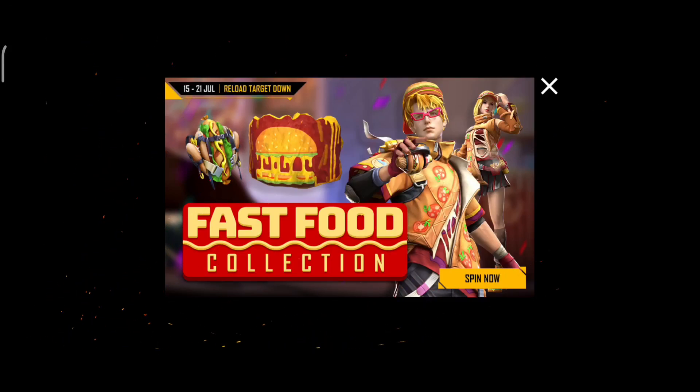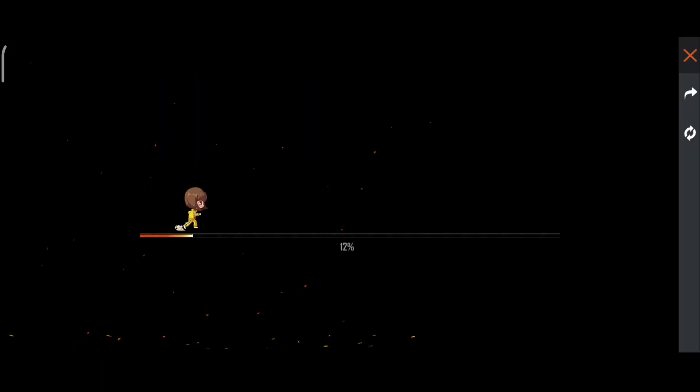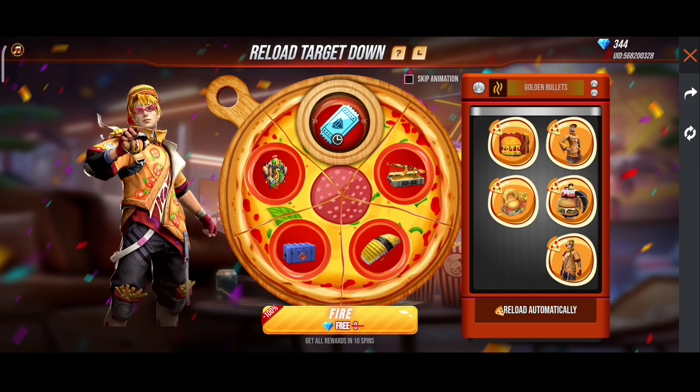So guys, there is a new event in the game which is called Fast Fruit, and you will be able to see the dress of Bargar, the glue wall, and the grenade. The dress is very interesting.